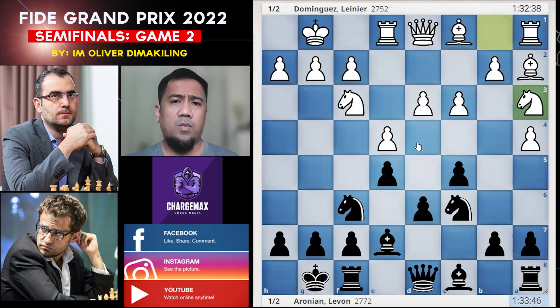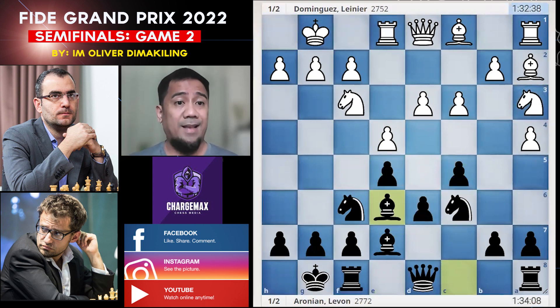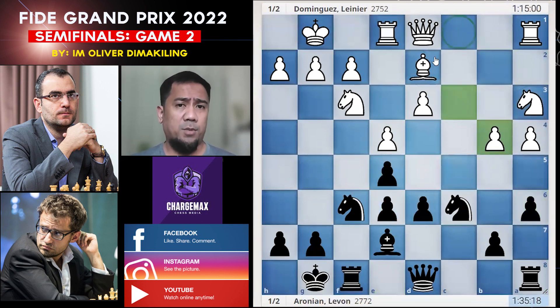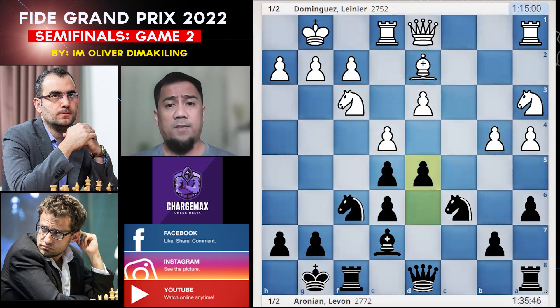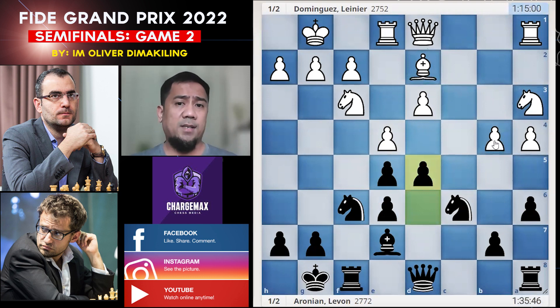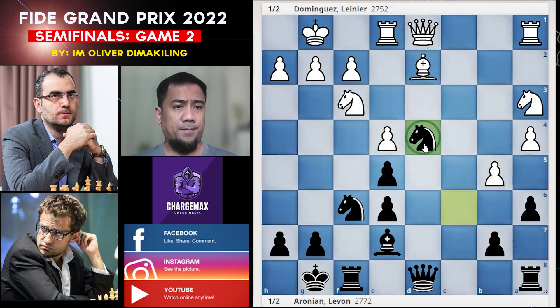Knight to A3. White has two choices here: either he goes for Knight C2, D4, or he can maneuver to C4, E3, E5. Bishop E6 — White trades the light-square Bishop. Takes, Bishop to D2 — the last piece to develop. A6, B4, takes — that was the main point of Bishop D2, to protect the pawn push on D4. With the Bishop on D2, D5 with a central break. Knight C2 was played to protect the pawn on D4, because the Knight on C6 and Bishop on E7 are attacking that pawn.